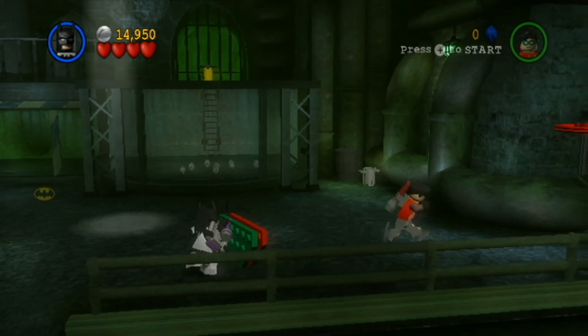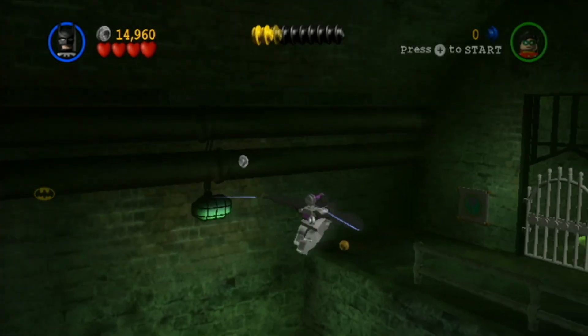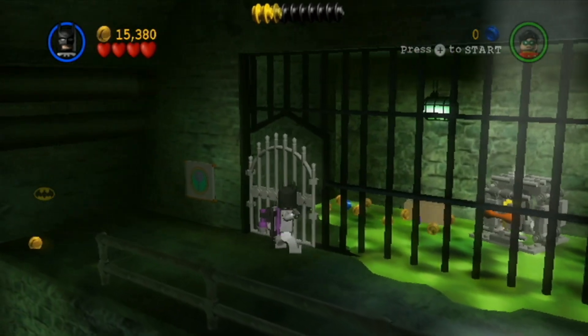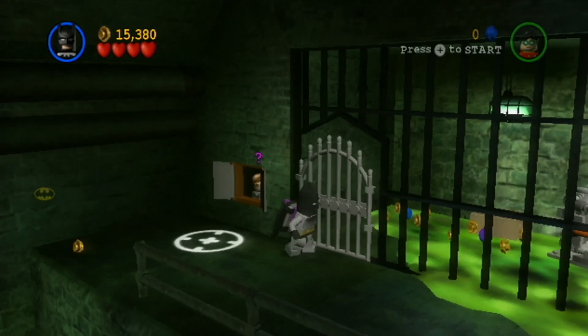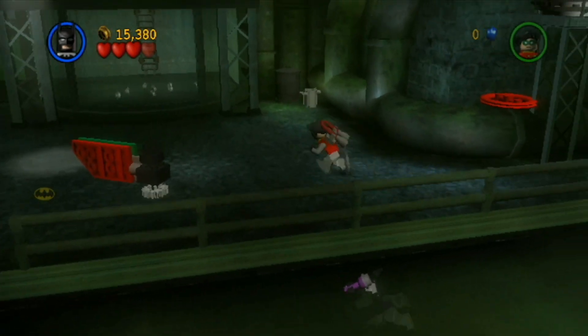Here, let's move this. Now let's have Batman climb up here. I just wasn't sure what was over here. So this is just for a canister. Okay, so you definitely need free play, because you'd have to put a bomb here to open this. And then you'd have to have someone that could walk through lava.